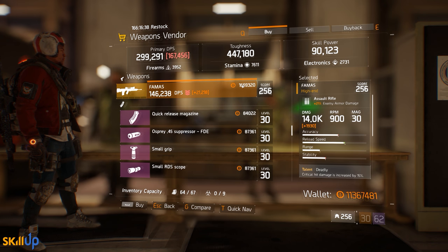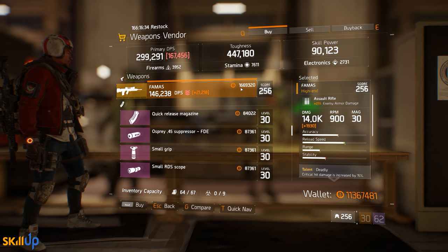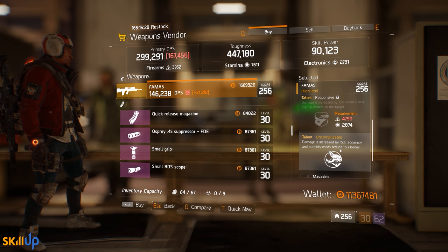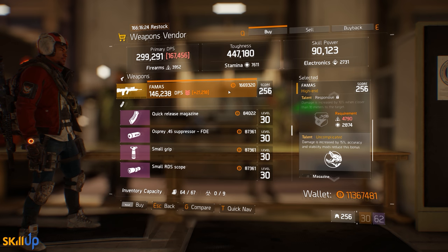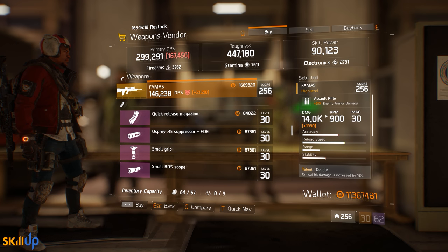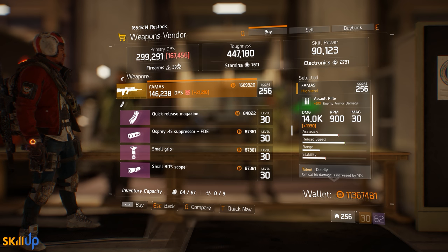A few things to say about this one — it's going to be converted to an exotic weapon come patch 1.6, which means it's no longer usable with Alpha Bridge. The third talent, Uncomplicated, will stay exactly the same; however, Alpha Bridge will not proc any talents from exotic or named weapons. So don't think this is going to work with Alpha Bridge in patch 1.6, because it will not.